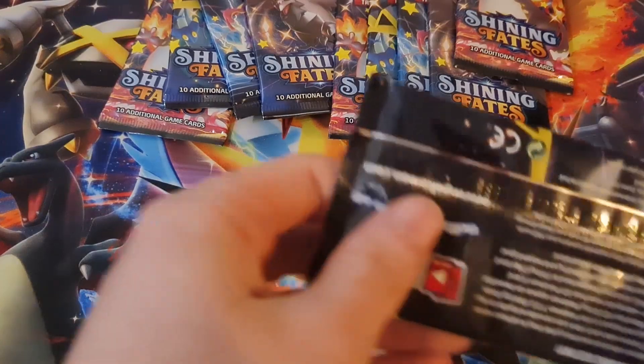Toxtricity next. Come on, let's pull something good right now. What I want is a Shiny Fennekin — I'll just be happy with that. We have Energy, Rusted Sword, Spinarak, Shinx, Coffin, Horsea, Grookey, and reverse Floatzel. And then a Crobat V — not bad! Not really too fussed about it though, because you get a shiny Crobat in the promo, and I got a shiny Crobat in the Japanese Shiny Star V. Kind of a dud, kind of.